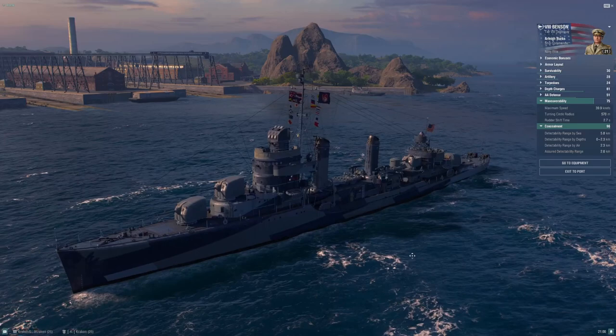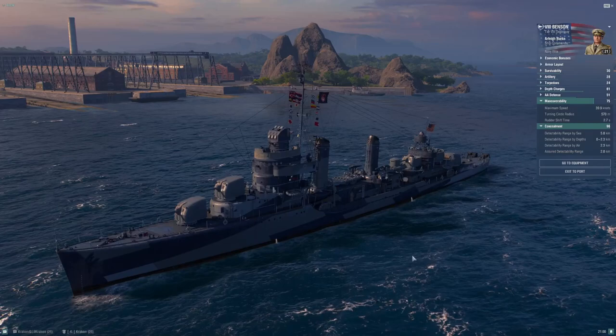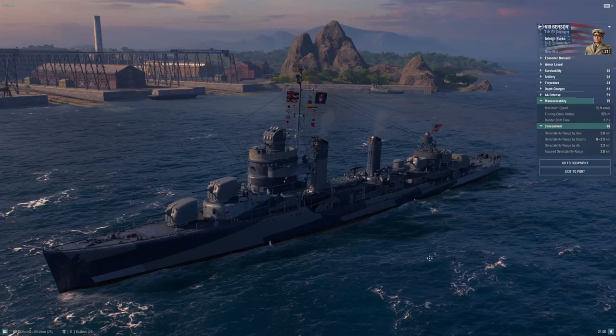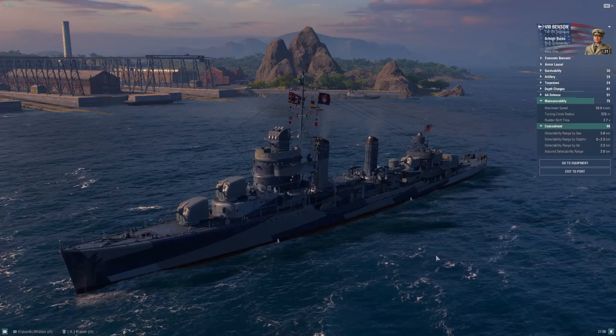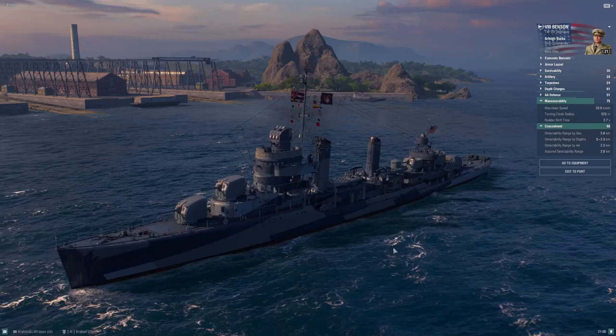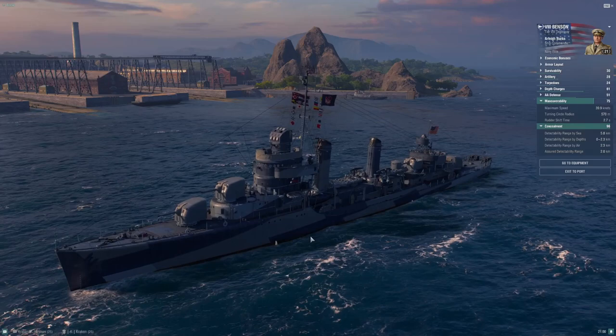Starting at tier 8, I get to mount the Concealment Module in slot 5, which makes all the difference in the world. This ship has a much easier time picking and choosing gunfights compared to Farragut, because Farragut would run into tier 8 ships that have the Concealment Module while Farragut doesn't. Benson does, and it really benefits the ship a lot. There are a whole lot of ships in tier 8 that are way worse in detection. The ones that are better — Lightning, Cossack, Kagero, Asashio — you've got to be very careful of.